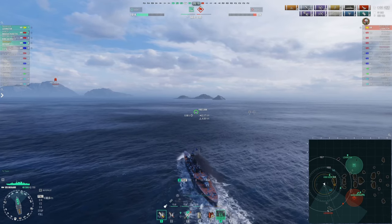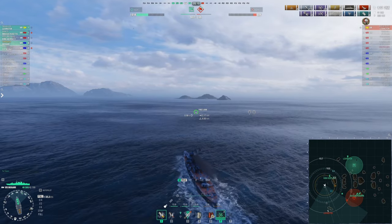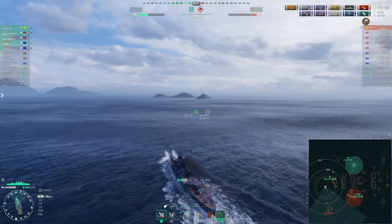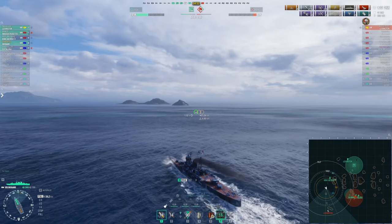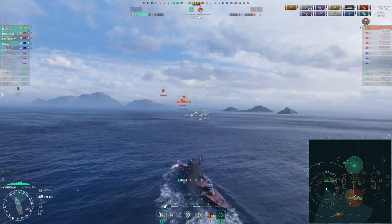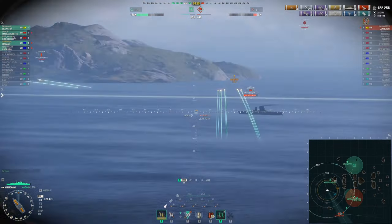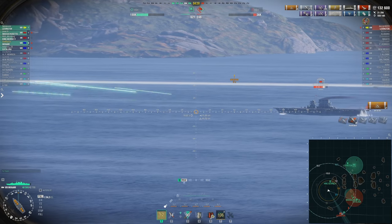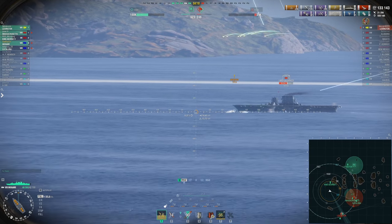I keep pushing south to get into gun range of the Lexington. I'm faster by five or six knots — he cranks out about 29–30 and I'm sitting at about 36 — so I can slowly close the gap. He tries to drop the Massachusetts and Catalonia but that won't go well for him. Once he's inside my gun range, we unleash 203mm HE onto the flight deck of USS Lexington. I misjudge his speed slightly but still get around 10,000 damage and a fire. His damage control immediately kills the fire — that's just how carriers work — and he's still maneuvering.